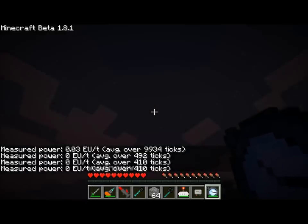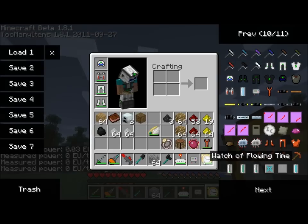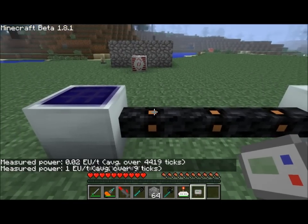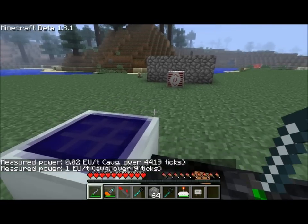But when the lights turn back on from the sun — thank you, Watch of Flowing Time — one energy unit per tick. So there you go, that's the solar panel.